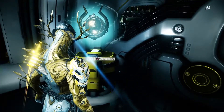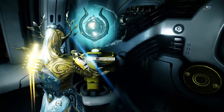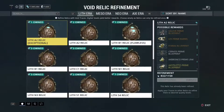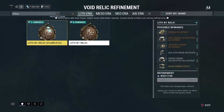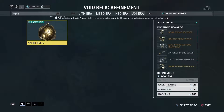Farming Void Relics: find a good defense mission, survival mission, interception, or excavation, and sit in those missions for as long as you possibly can, then get out with what you have. For Rhino Prime right now — Neuroptics are in the Lith V1, Chassis is in the Meso M1, Systems are in Neo V3, and his Blueprint is in Axi R1.